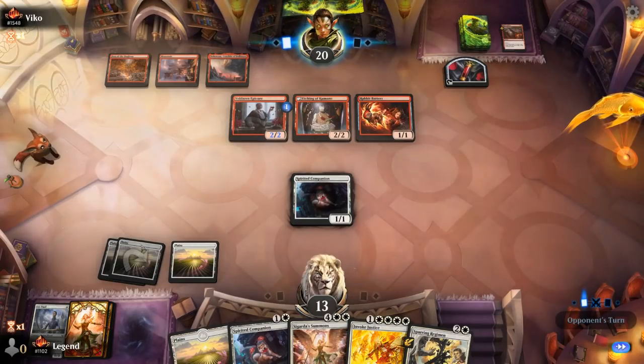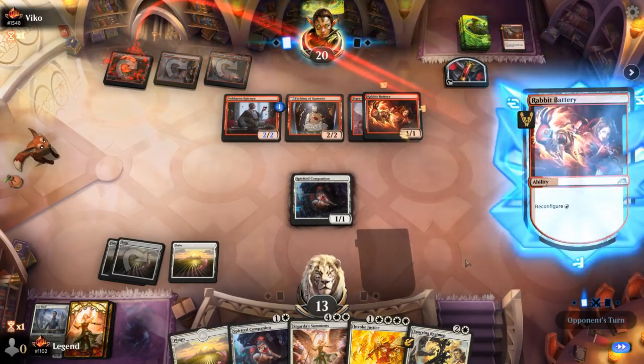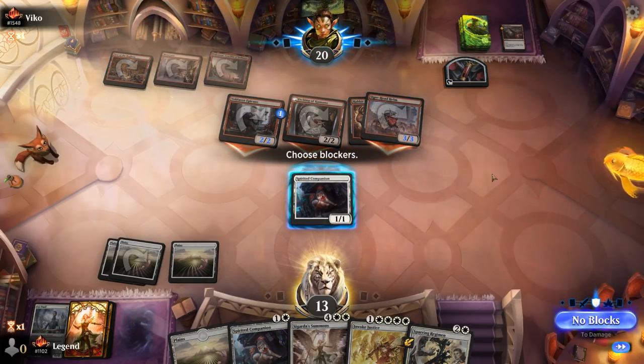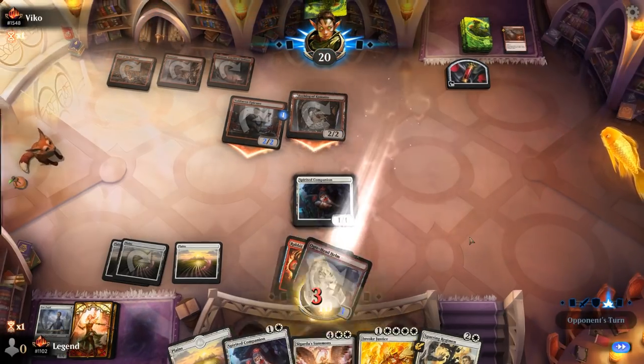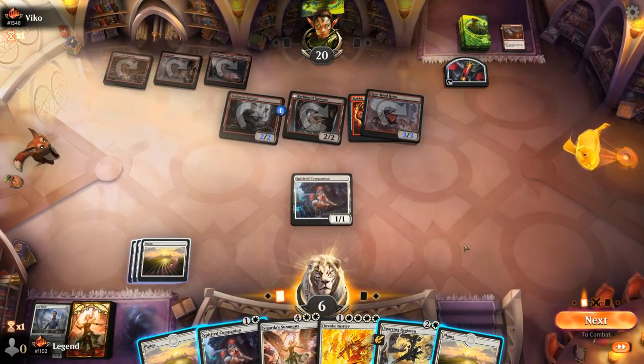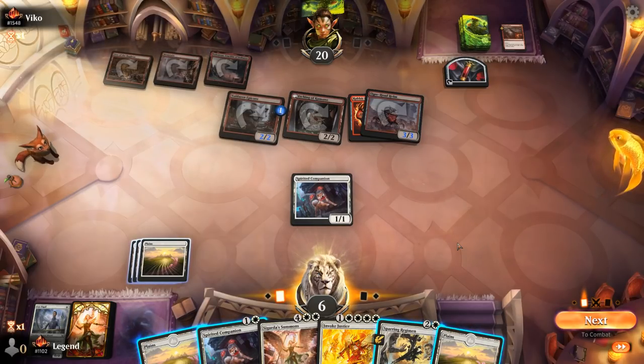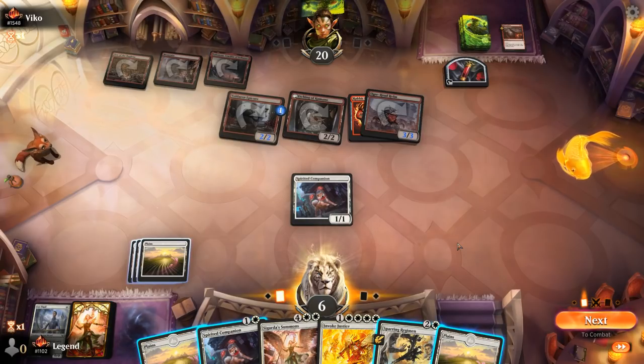Probably should have waited to play my land in case I drew the tapped Cave. Sparring Regimen lets us attack and potentially keep the Companion on defense as our opponent rumbles in for seven. I'm afraid Invoke is going to be too slow, even with the Sigarda's Summons combo. If I go for Regimen I can discard Summons, but then we're still probably going to be dead, since Justice probably has to get back a creature for me to stabilize.